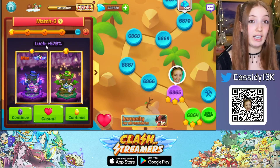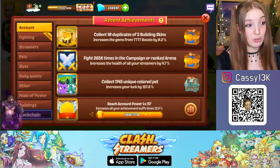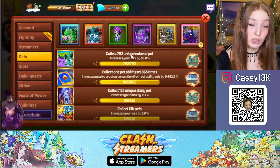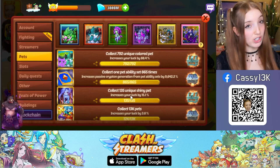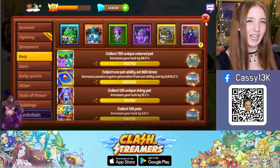You can simply buy the cheapest shiny legendary pet available for each specific faction. Additionally, you will make progress in the achievement to collect unique colored or unique shiny pets. For that achievement you actually need to buy the missing ones, but if you just want to increase your luck percentage, just get the cheapest pet.